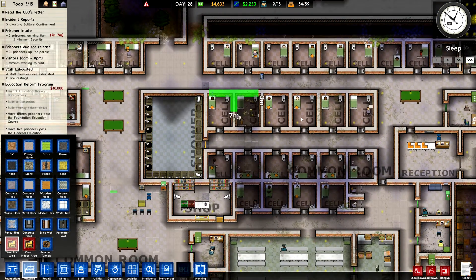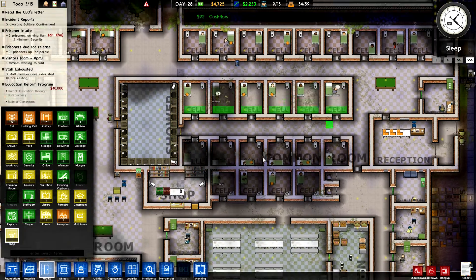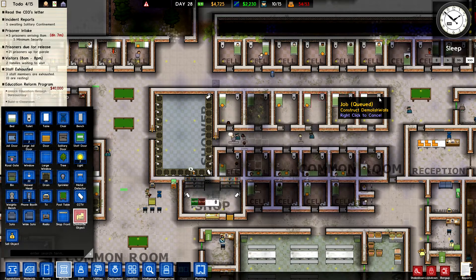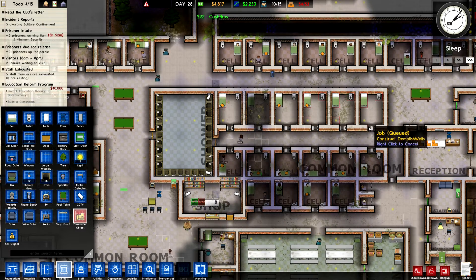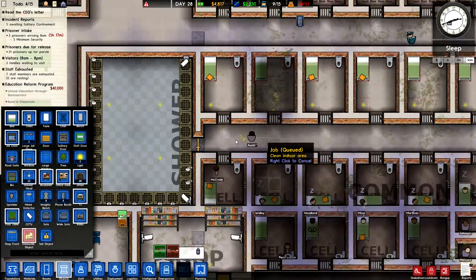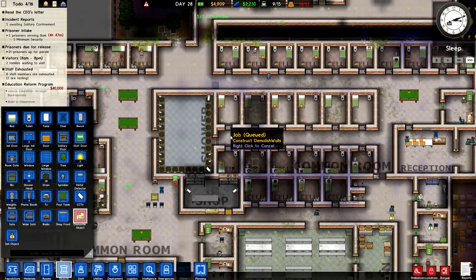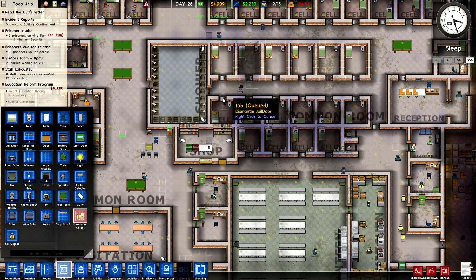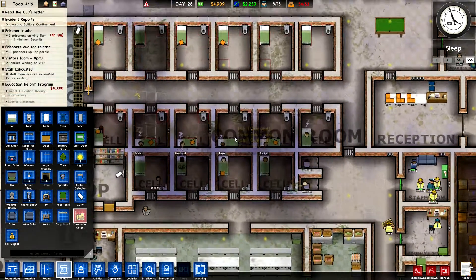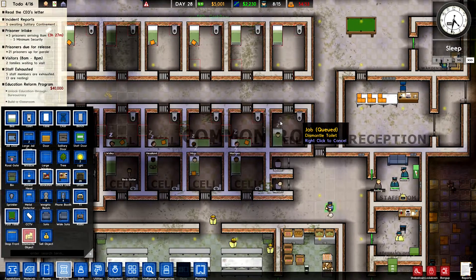I'm going to demolish these cells. Let's clear the room so they're not registered as cells anymore, dismantle objects. Can I highlight this area? Just drag over there and get rid of those. Dismantle those doors too. That will mean once I've demolished them — and these ones too — I can increase the size of that shower and all my prisoners will be clean and not complaining all the time. They've even got windows in — it's quite a long undertaking demolishing all this stuff.